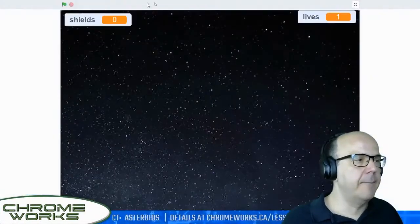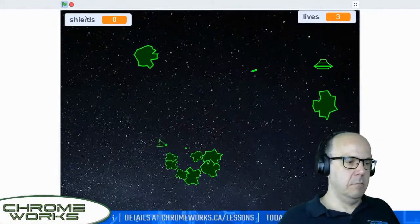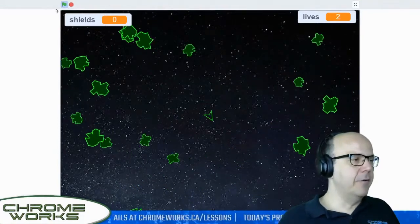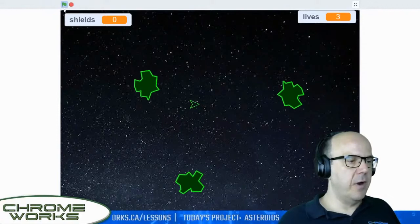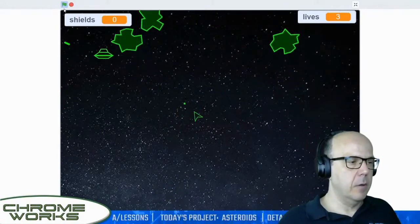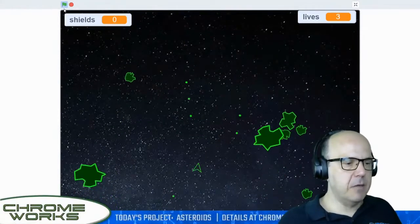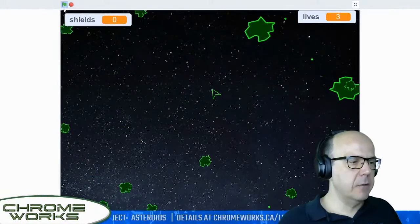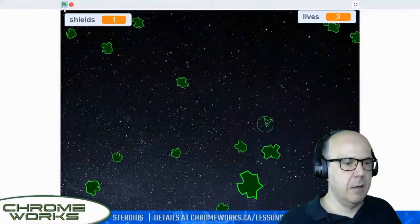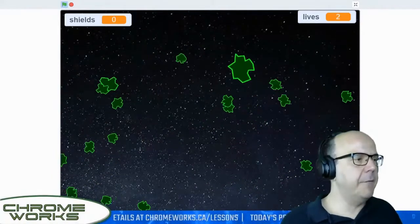We should be able to shoot our saucers now — let's try. The saucer hit an asteroid anyway so he's dying properly. Everything appears to be working beautifully — nice! My shield — I'll try using it with the letter E — yes, it worked. It's a little off center but everything's working beautifully.